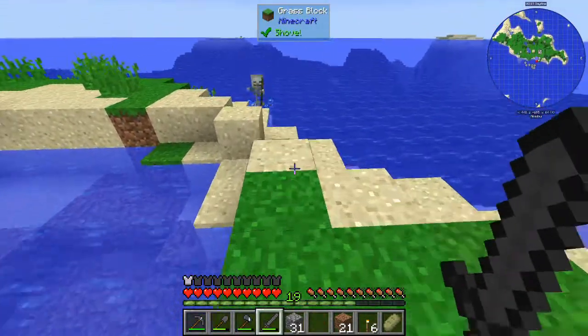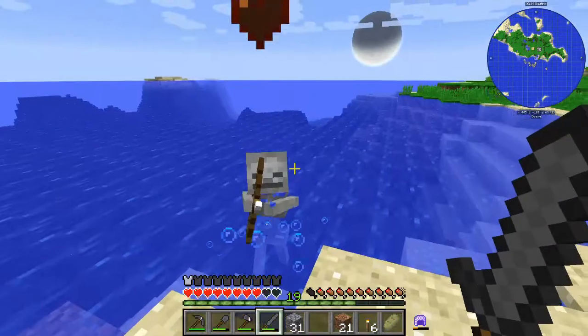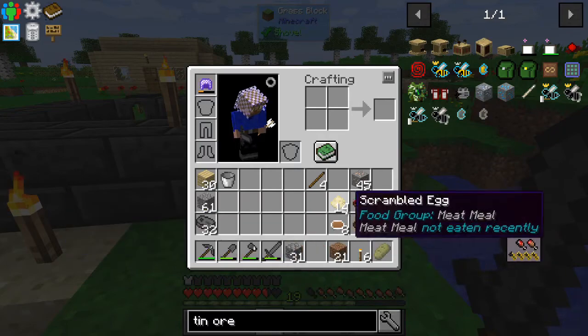We have a little guy over here we got to take care of before we get started. Catch fire, buddy. There we go — gotcha. So he's taken care of now. And we can eat our scrambled eggs, which is very nice.